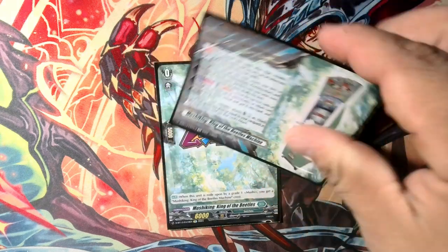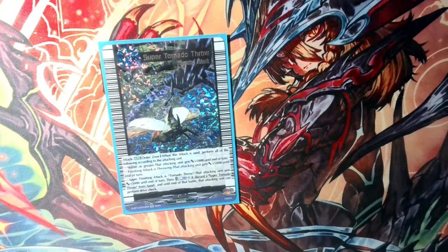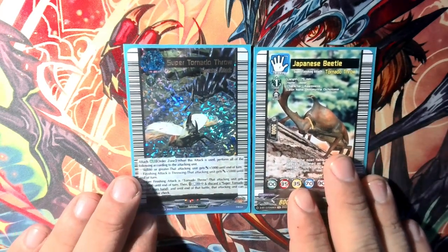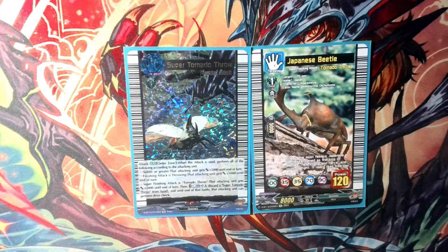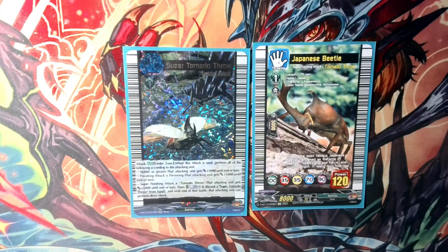So to fully understand what this crest does, we'll have to look at the orders — or as they're known here, attack cards. For instance, this is a grade one throwing attack known as Super Tornado Throw. This is the corresponding beetle. Going down the checklist: skill 80 is down here, skill 90. So if skill 80 or greater, the attacking unit will get plus 5k. And then if the finish attack type is throwing — which is the symbol up here, paper — then we'll get another 5k.